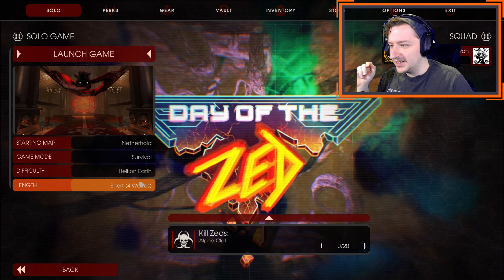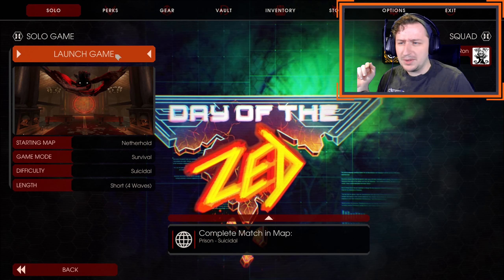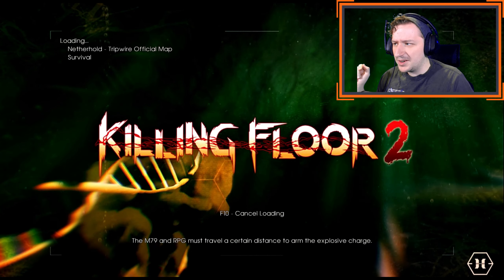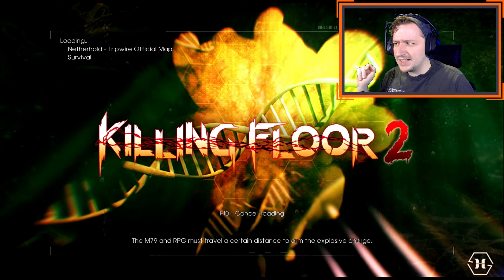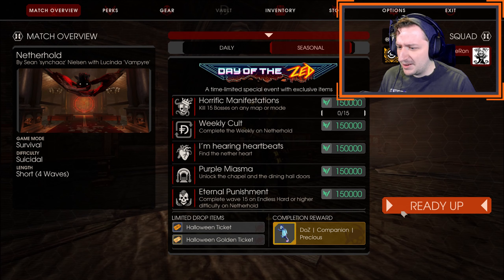We're going to see how this one looks. I think I'm going to play on Suicidal for right now. I'm going to play Survivalist and we're going to try out some of the new weapons. I want to see how they work and we'll be discussing some of them — at least the first impressions. I don't actually have any stats of the weapons right now. Let's try this map out.